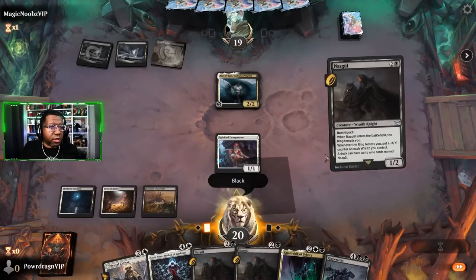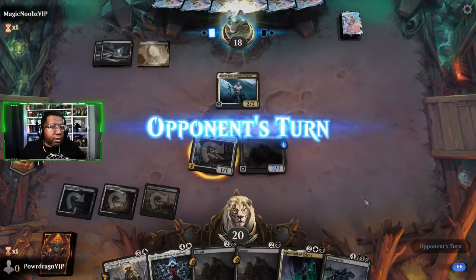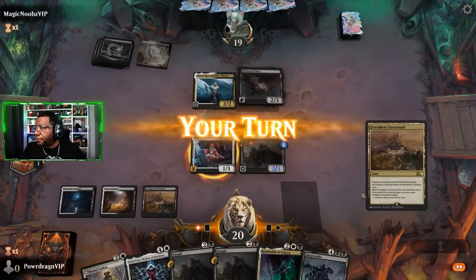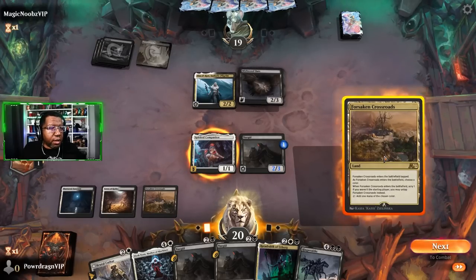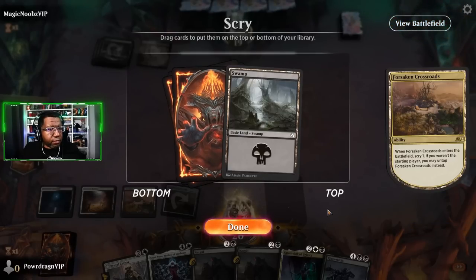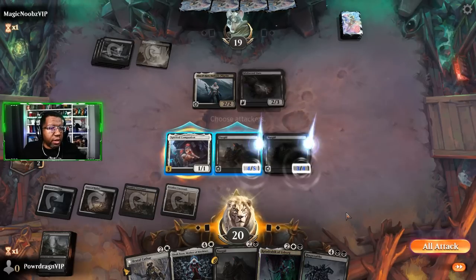This Nazgul can't be blocked by things with greater power, probably the only way it gets in. The slow attacks. A Balrog deck - I don't have one of those yet. Have I played with Aragorn? There are multiple Aragorns and I have not played with any of them yet. Oh, Murkwood Bats came down. I think we're just going to scry with this one on white. Five - okay, we go with Elesh Norn next turn and then we have multiple things with ETB so don't hate that.